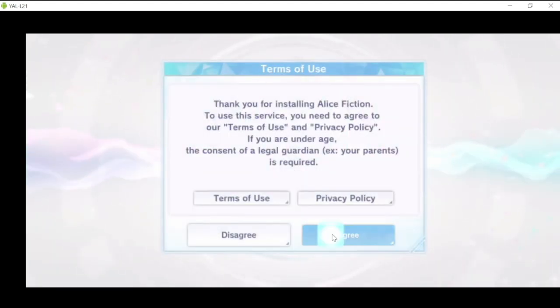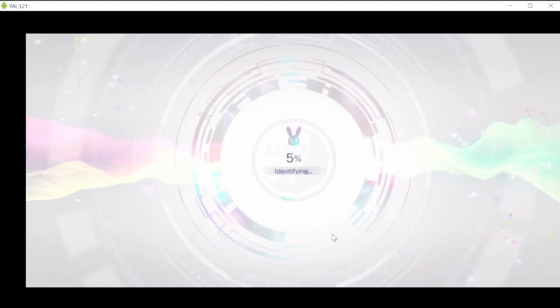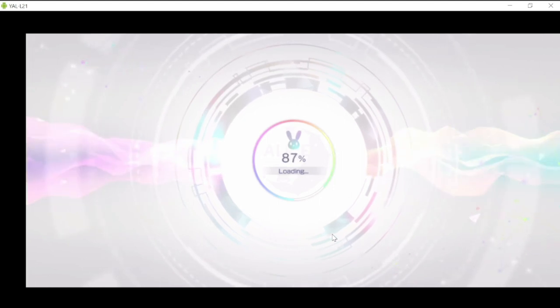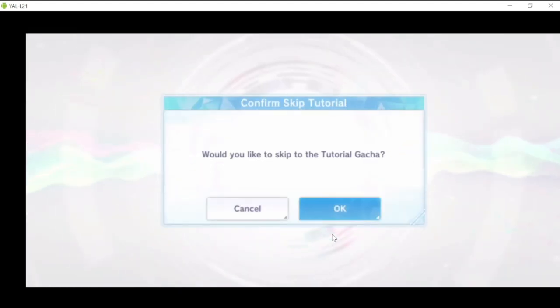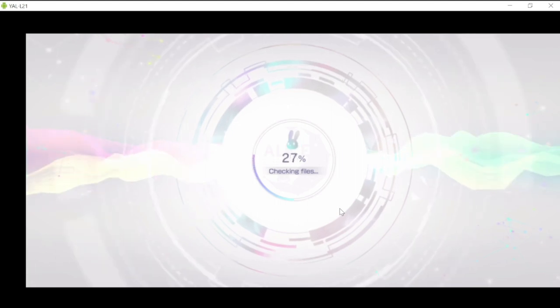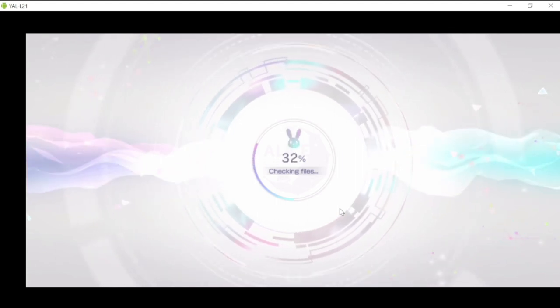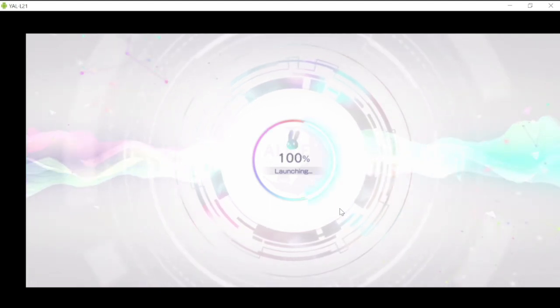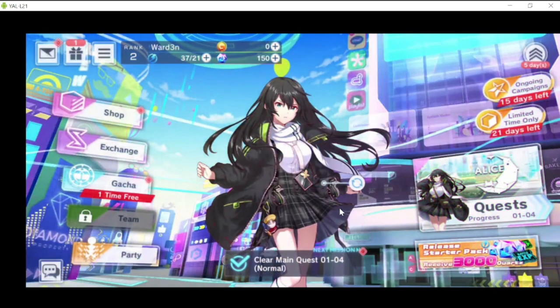Going back to what I mentioned: the first re-roll is going to be longer because there's a first tutorial. Once you go to the second re-roll, you can skip it — as you can see here, it asks 'Would you like to skip the tutorial?' So you skip this because I'm done with the first tutorial. This actually shortens the re-roll time. By the way, I was already able to re-roll for my own account that I saved — I'll showcase it later after we go through the whole re-roll process.